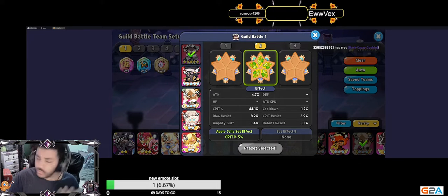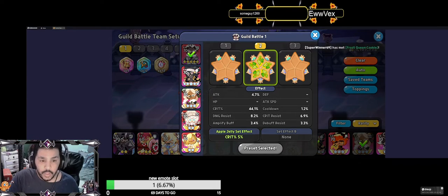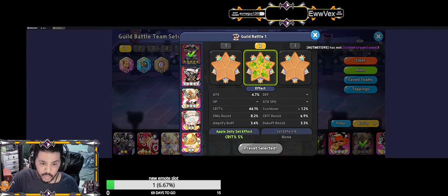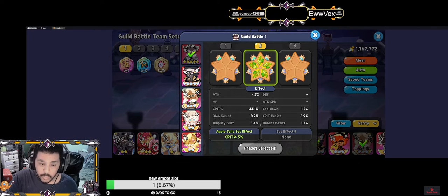Let's run through the build so you can see exactly what we're running. With Crunchy Chocolate Chip, we're gonna run full crit apple jellies — running with 44% crit, 8% damage resist, and a little bit of cooldown. You can get the damage even higher, but I just don't have enough toppings. So right now we're stuck with what we have.